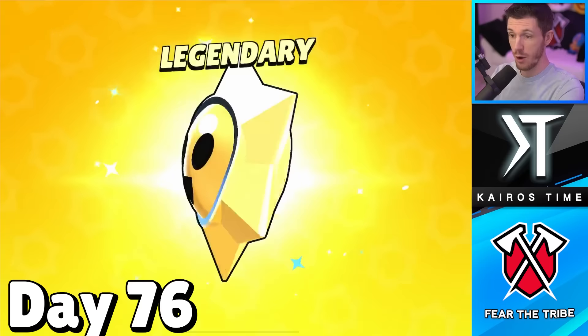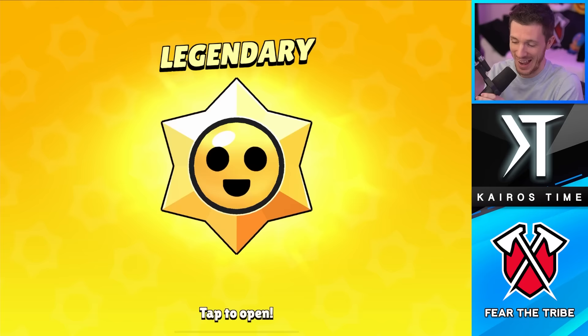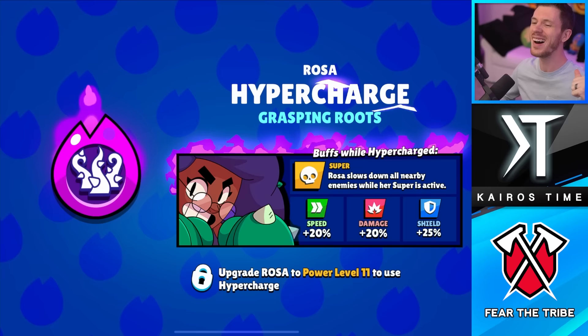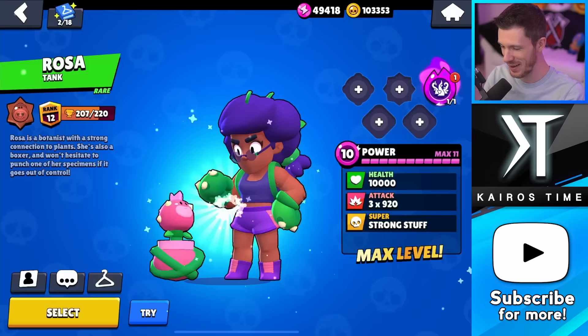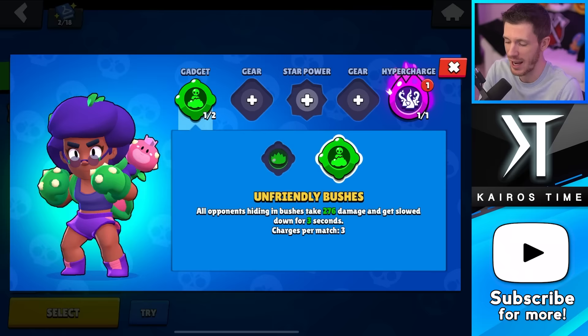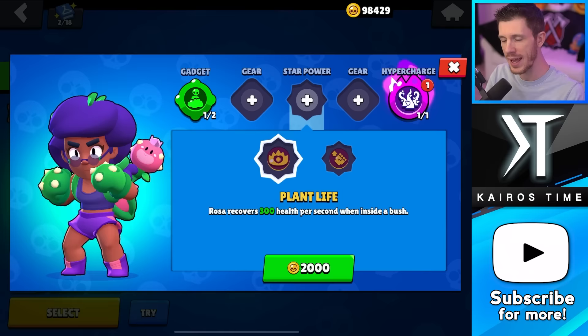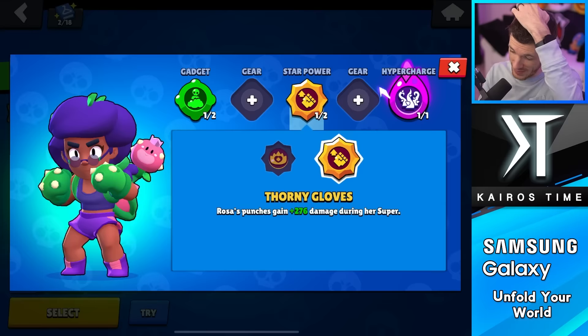Day 76 — we got a Mythic Star Drop that became a Legendary. It feels like the pay-to-play account has been even more lucky than the free-to-play, but it's probably confirmation bias. Hoping for a hypercharge — and yes! We got a Rosa hypercharge! That is so good. Upgrading Rosa to Power 11 right now. We have so many coins and Power Points. Grabbing Unfriendly Bushes, both gadgets are actually great. Going with Thorny Gloves because it works better with this hypercharge — that extra shield and damage. Rosa is completely maxed out.